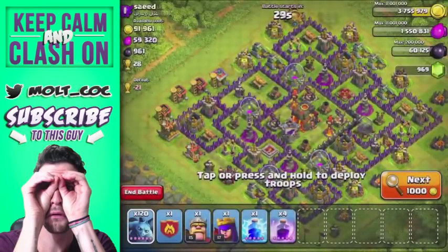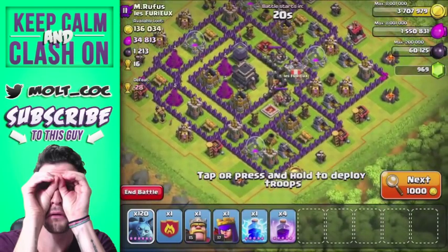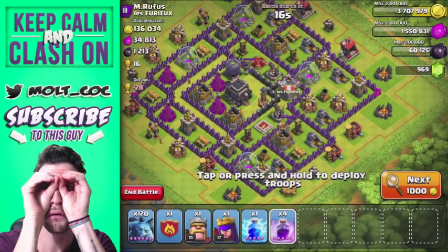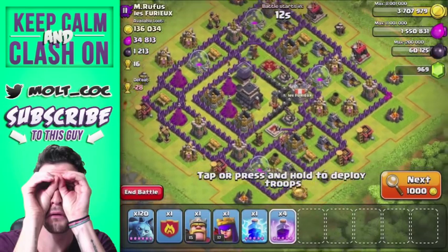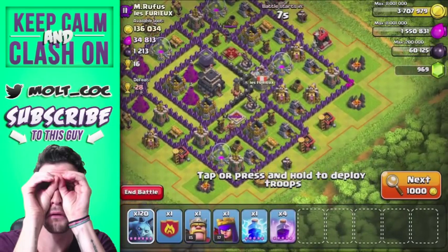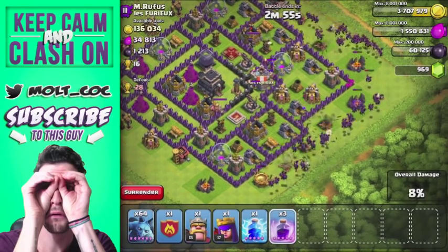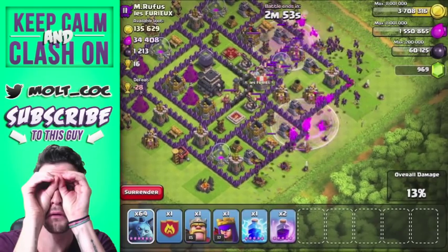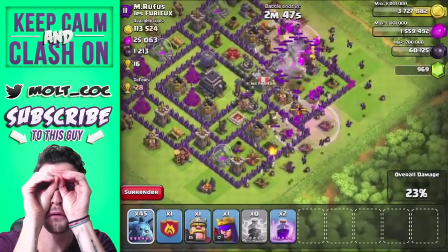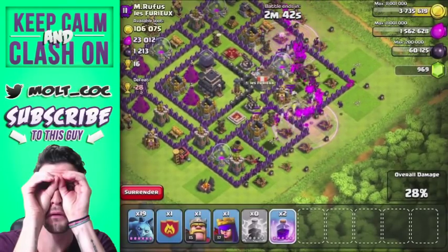Alright, we're going to attack this base. All of his wizard towers are up in the top left, which is great for us, and his air defenses are pointing down. We're going to start dropping off our minions all along this area and drop a couple of rage spells right in here. He does have some clan castle troops, which is why I have my lightning spell.